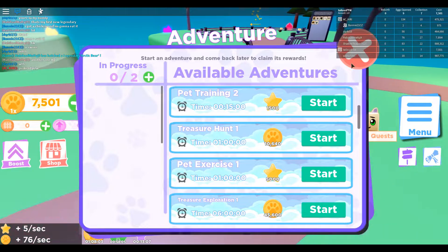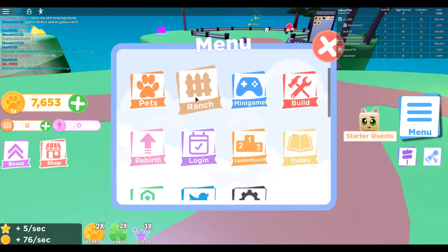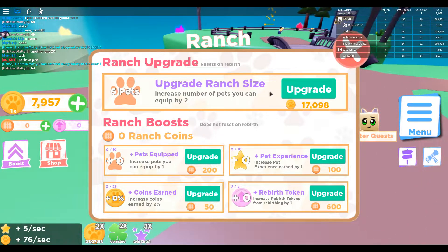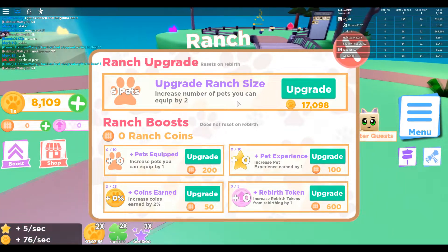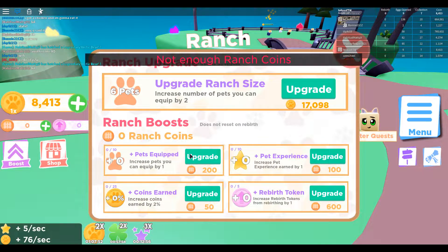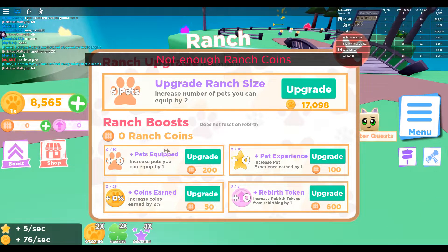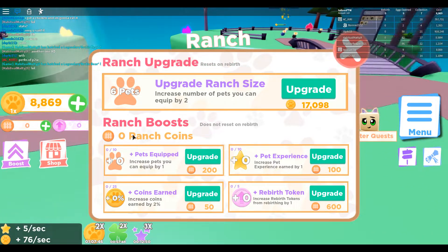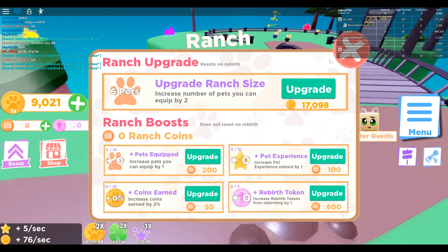How do we upgrade a ranch again? I'm still figuring out — branch 17k. It's expensive. Increase pets you can equip by one. We can't do that yet. Does not reset on reaper — so how do you get ranch coins? This game is very different from the first one.